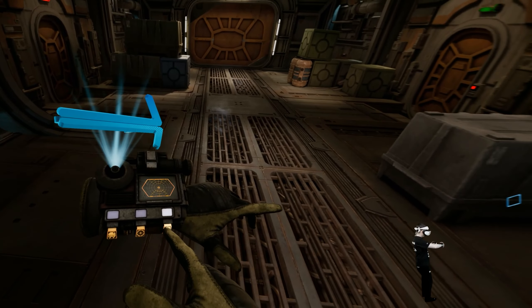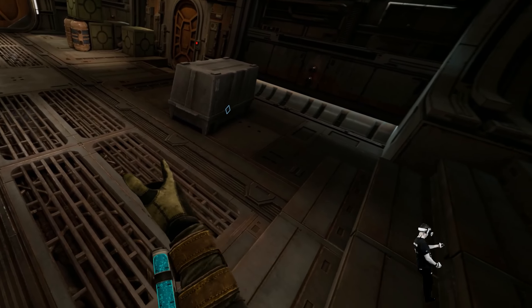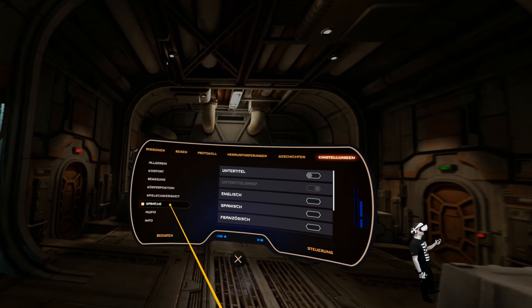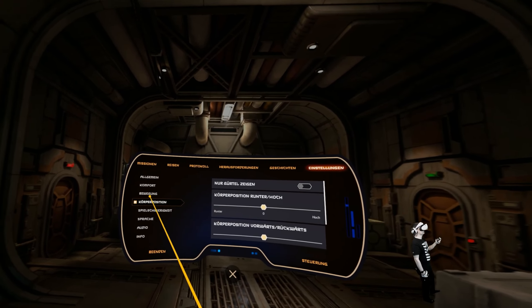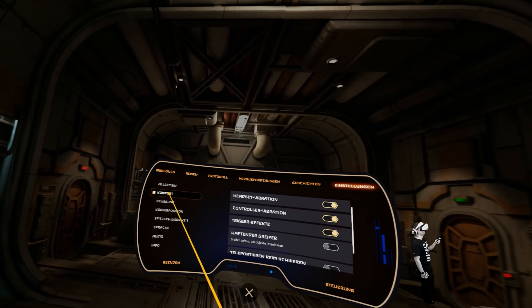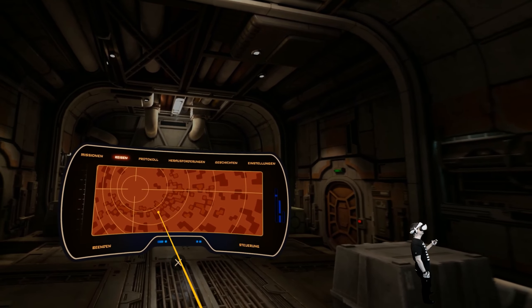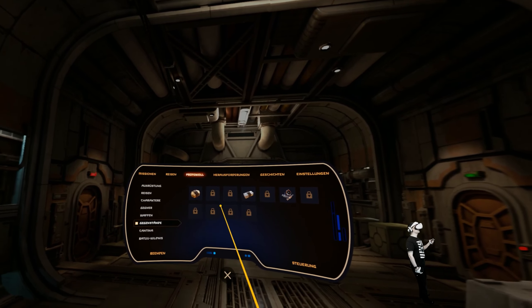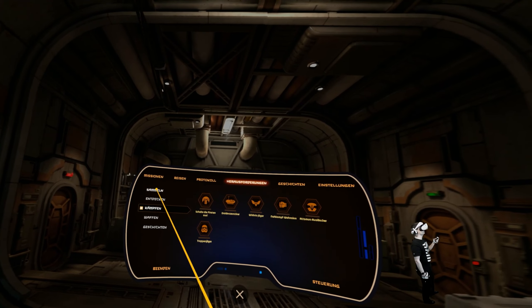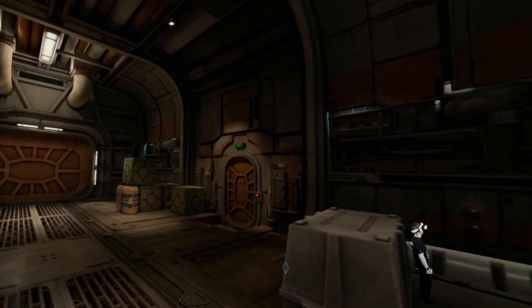So here we have our missions where we have to go. And we also have a menu here where we can do some stuff with the audio, language, difficulty, position, movement — if you like teleport or smooth locomotion — and then some things for motion sickness. Height and left and right-handed settings. Here we can travel in the universe protocol, see stuff we found, achievements, stories, and yeah, the settings. That's really nice.